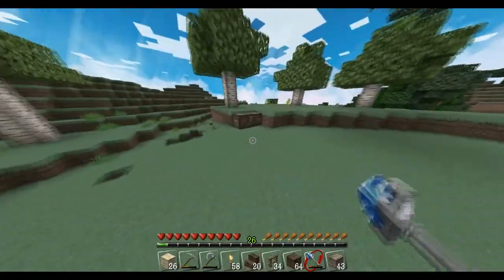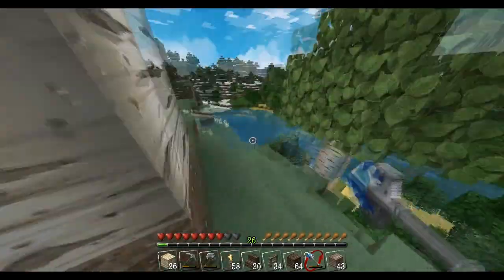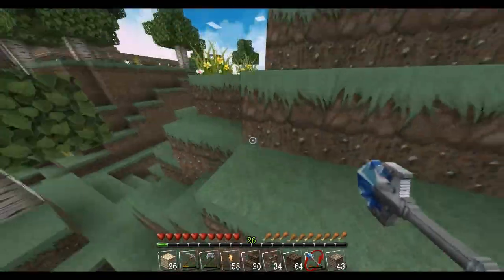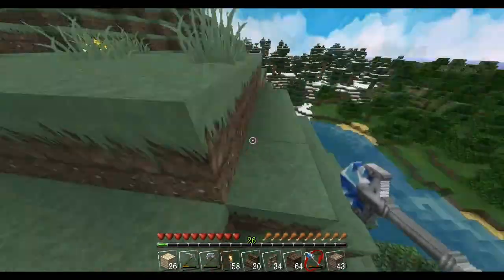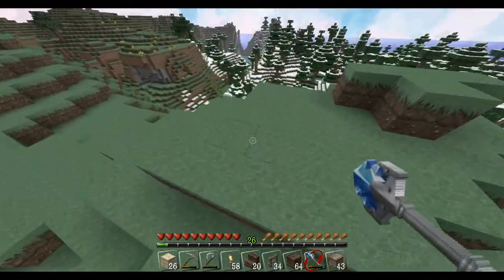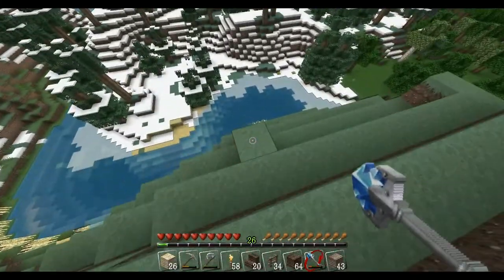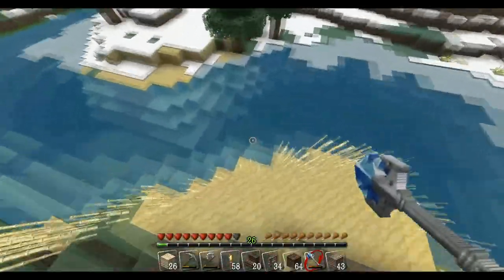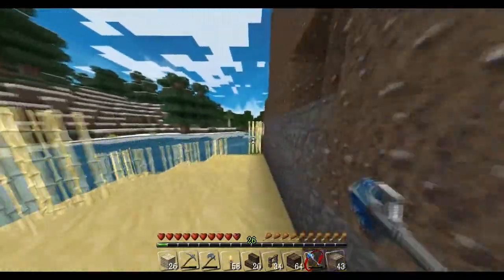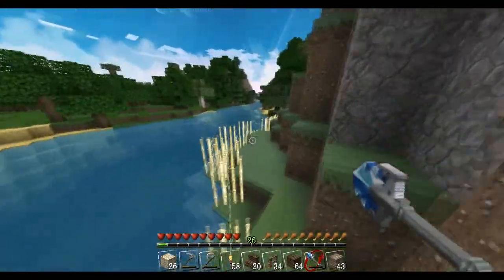Let me run over and show you whereabouts it is. It is just down there — as you can see, it goes all the way around the outside. I'm just leaving this sugarcane to grow so we can get sugar to make into books and then into bookcases.